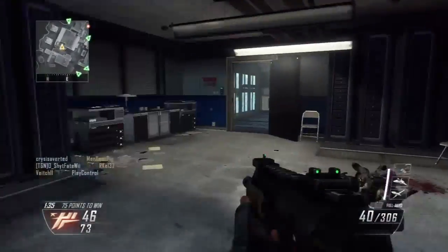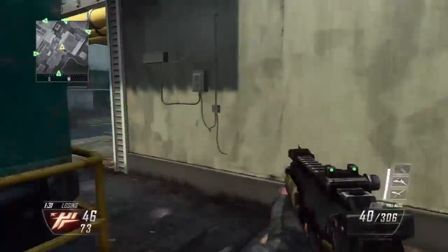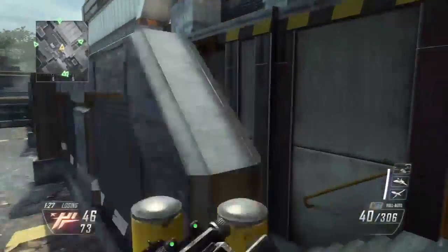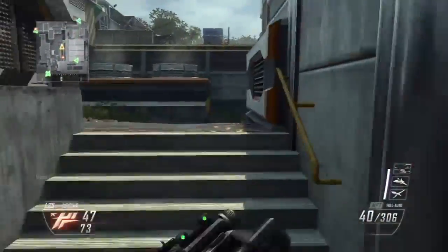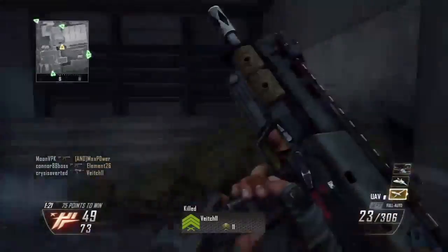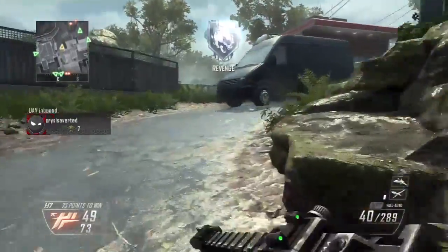Drop shotting is extremely easy with the nunchuck because you can just drop C and it's right there on your other hand, perfect for your index finger. Anyway, enough of my rambling — that's basically it, I hope you guys enjoyed it, and I'm just going to let this gameplay end for you guys.